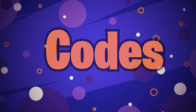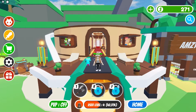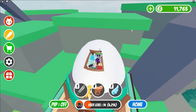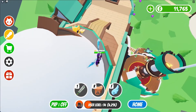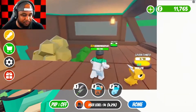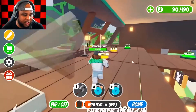Our Roblox My Dragon Tycoon Codes page has the most up-to-date list of OP codes that you can use to get free money in the game. These freebies are a great way to get started with your dragon tycoon, and there will be even more great codes in the future. We'll keep you informed about new codes as they become available. You should use these as soon as possible, because you never know when they'll run out. All of these codes were tested on the day this was published. Please let us know if you find one that's expired in the comment section so we can remove it. If you don't enter the code exactly as it's written, it might not work. Here's a list of all the My Dragon Tycoon codes currently active.